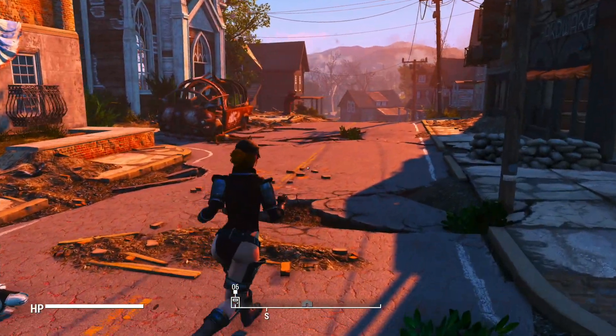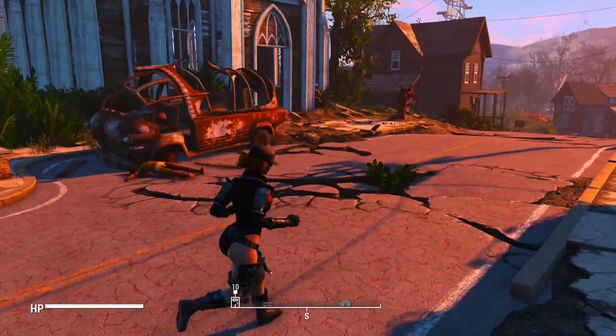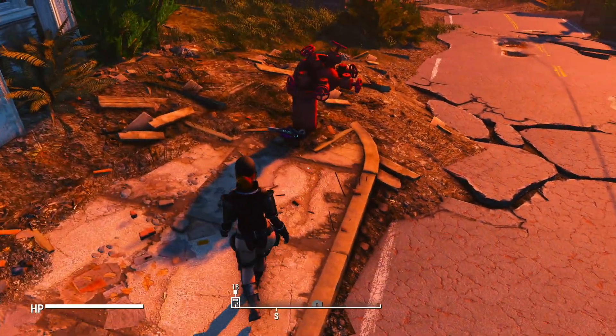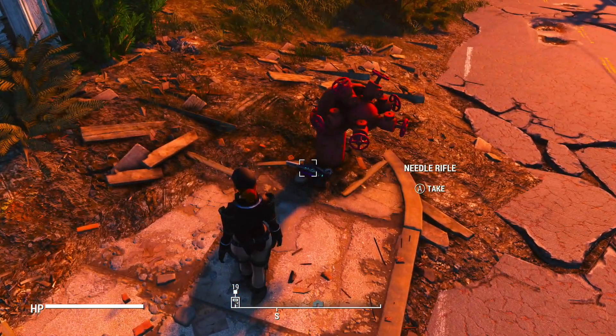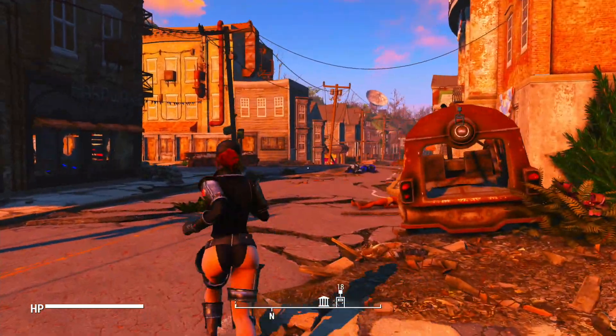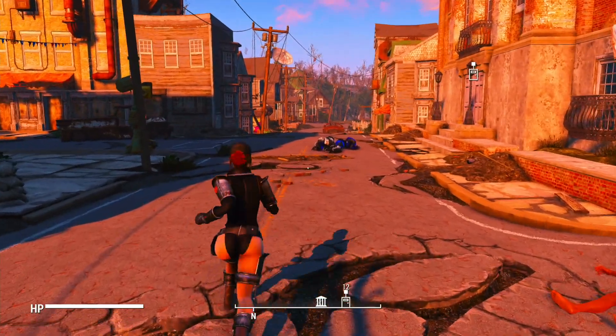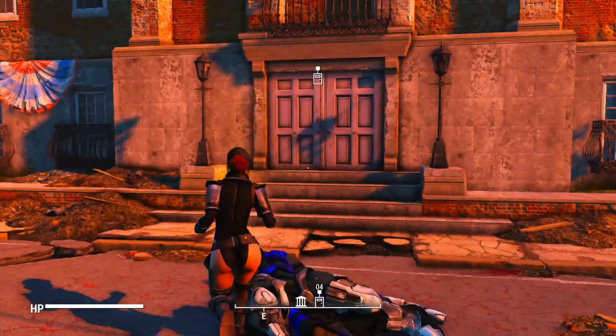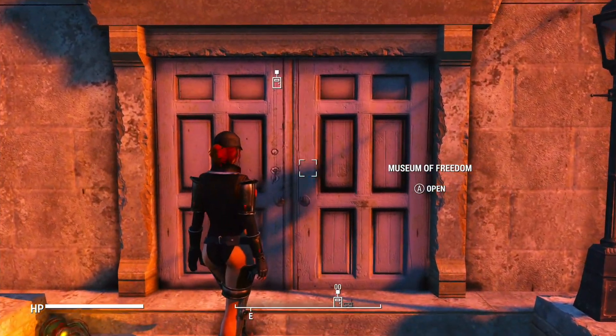This is where we were playing around with display enhancements. We found an extra weapon just laying out here. I guess we need to go in and talk to them and take them to Sanctuary, if I remember right. We're at that part of the game.